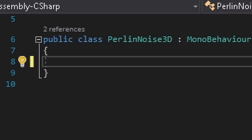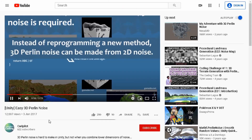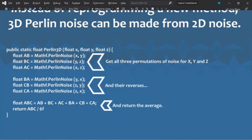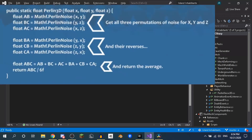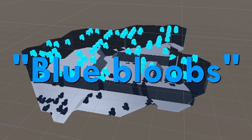Alright, let's get started implementing the caves. Bippity-boppity, your code is now my property. But first, let's get rid of these blue blobs.